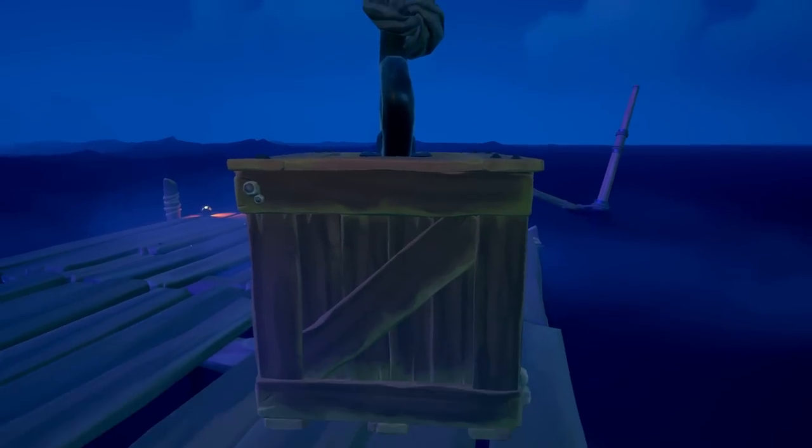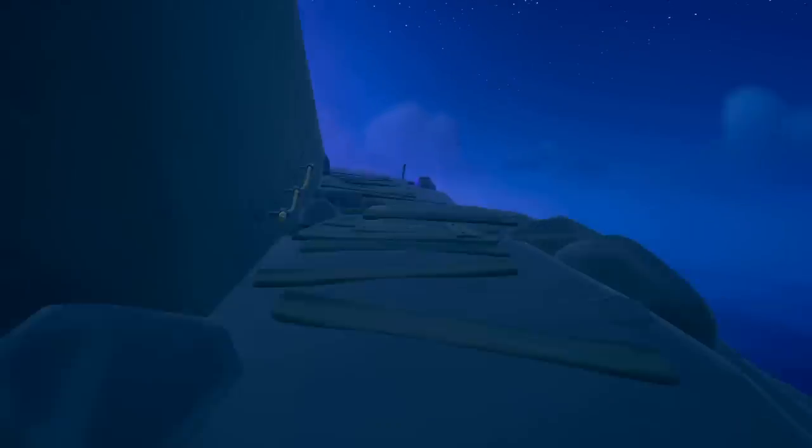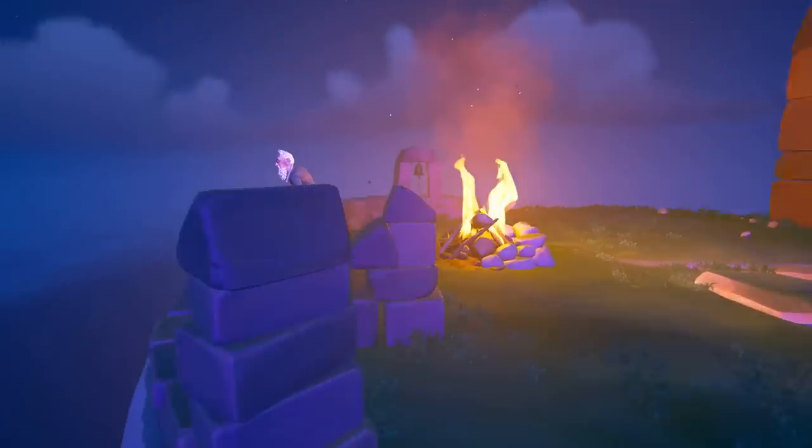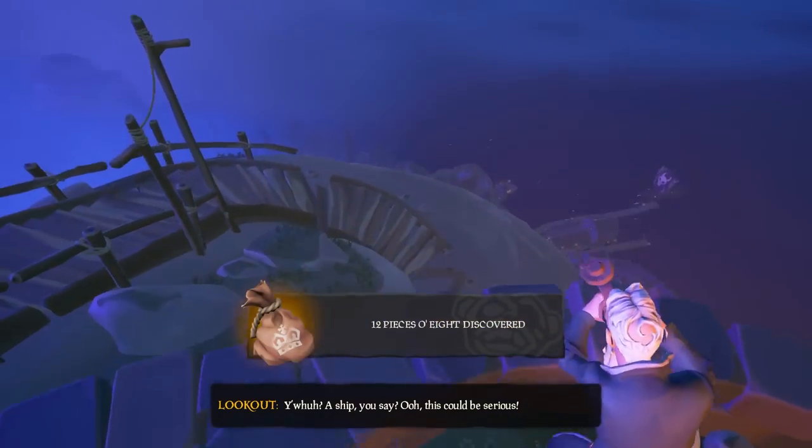Then run all the way to the top of the island where the lookout is, because we require the coins kept up here. In order to steal them, we must distract the lookout by telling them there is a ship coming. Then once he is turned away, steal the pouch of coins.